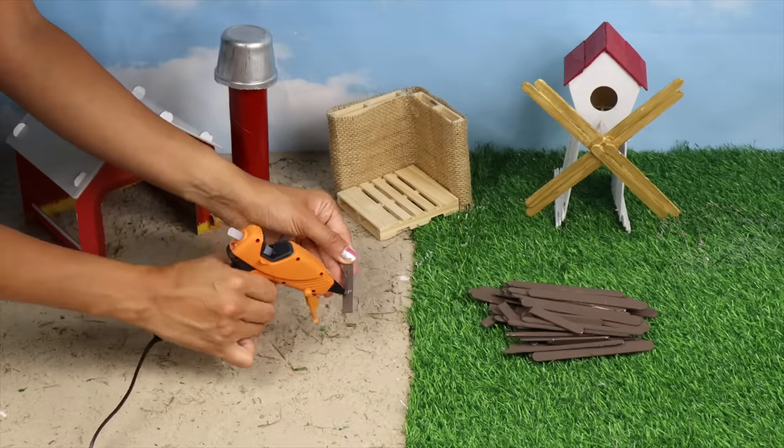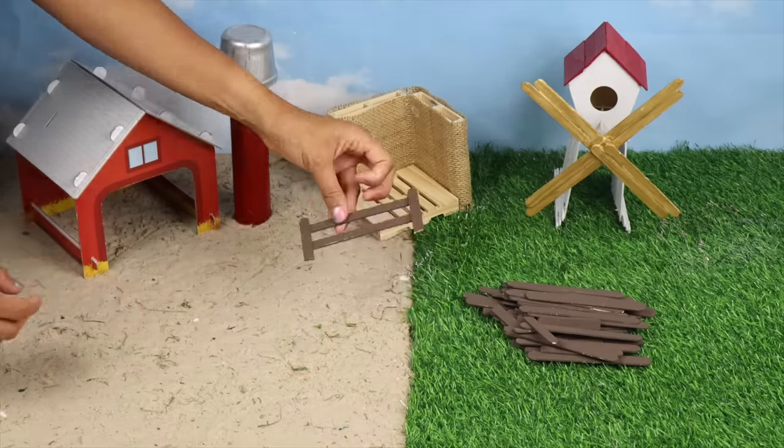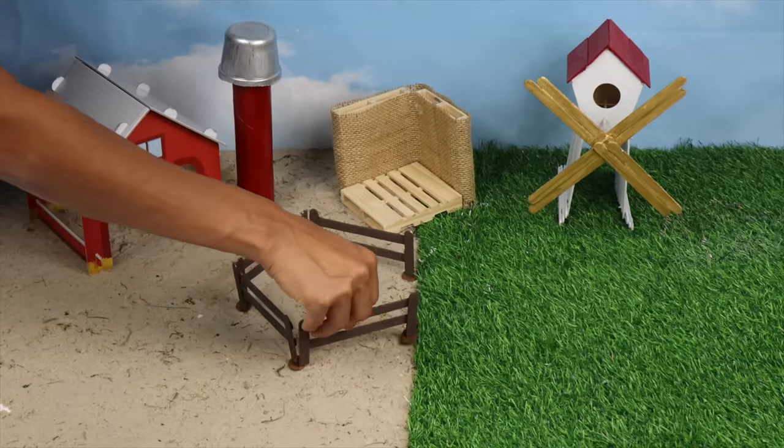I'll glue two long sticks to two one-half sticks to create the fence. I'll set the fencing where the animals will be.